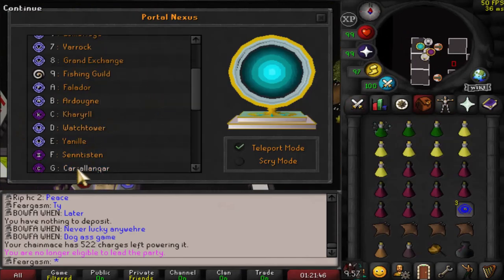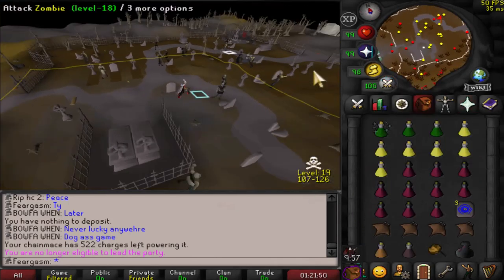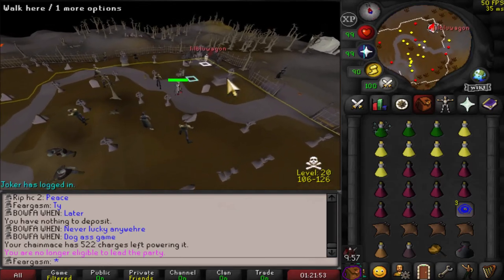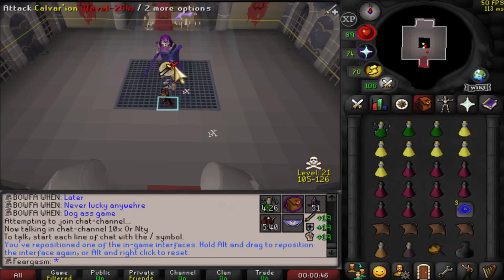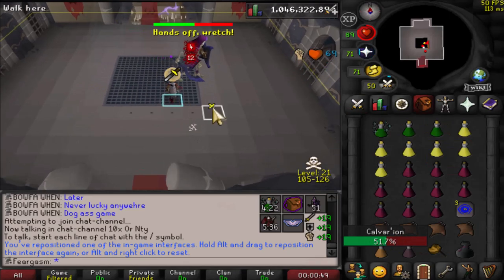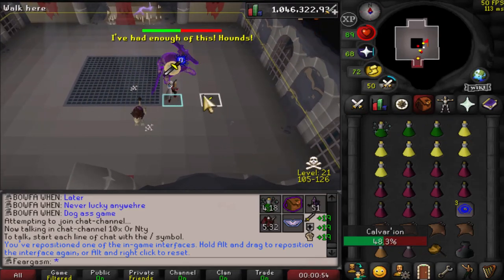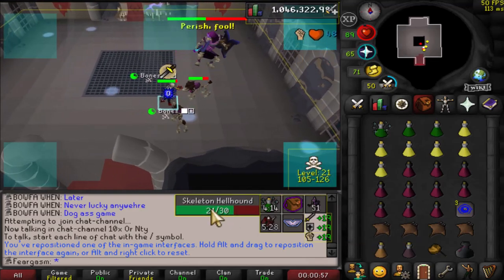It's the exact same — the multi one has more HP, so it takes a little bit longer to kill and it's a little bit more dangerous from PKers. The single combat one is easy to get to and you can get a kill about every minute to a minute and a half depending on your gear. But it's pretty straightforward, pretty simple.